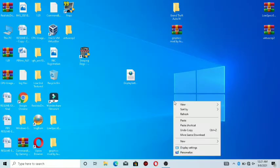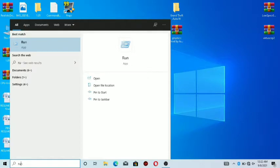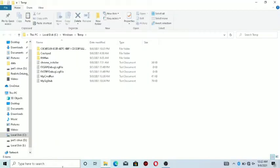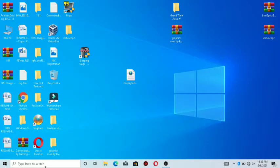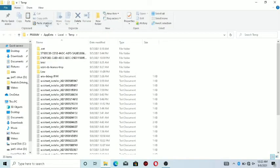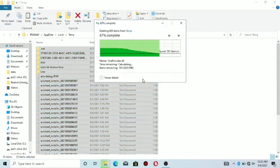Now here is a tweak to optimize your low-end computer. Search for Run, then type 'temp' and delete everything here — don't worry, it will not delete anything personal. Again, open Run, type '%temp%' and hit Enter. Now delete everything again. These are junk files that are running in the background and slowing down your computer. This will make your PC fresh.